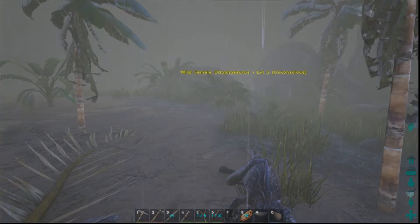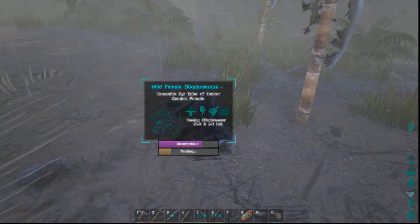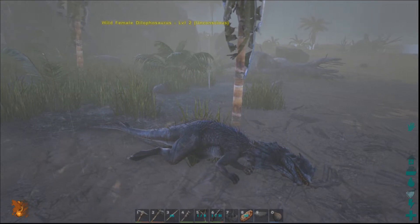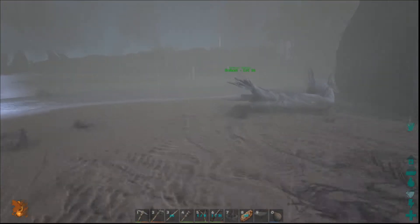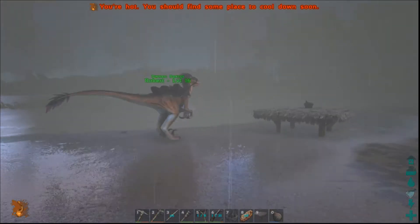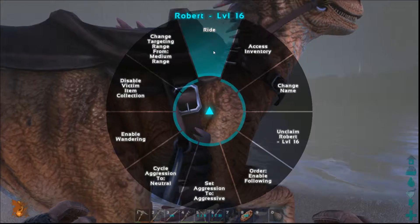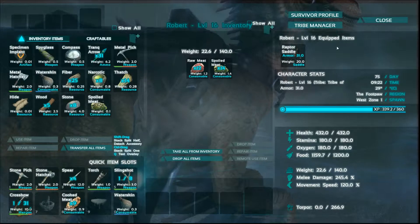Now go up and, just like we did with our dodo bird, throw in the food of choice — in this case raw meat. You could throw in a narco berry to bring the torpor down, or you can use the narcotic. The narcotic gives you about 40 torpor, which is why it's useless on a dodo bird with a max of 30 torpor total — it's overkill. So just sit there and wait, and as she eats, her taming will go up.